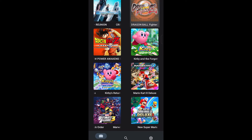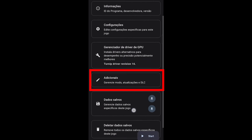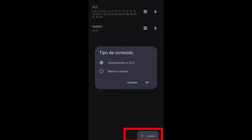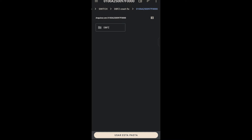To install the mod correctly, long press on your game, go to Manage Mods, Updates, and DLCs. Click Install, Mods, and Cheats, and navigate to the mod folder until you find the Cheats folder. Then click Use This Folder.